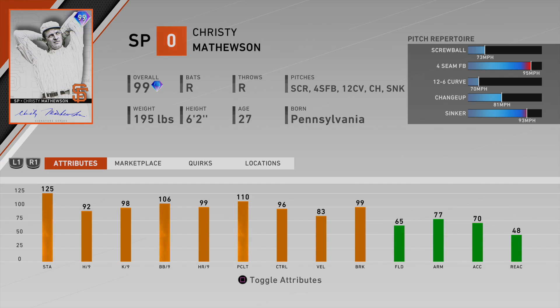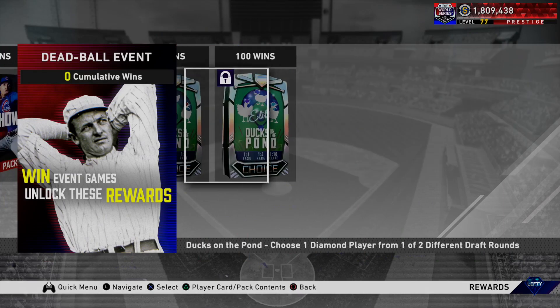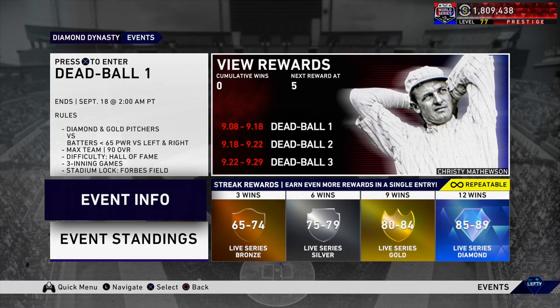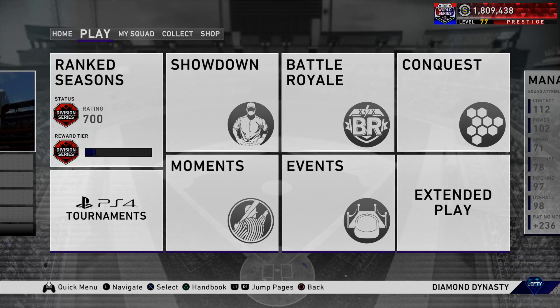125 stamina with 110 pitching clutch — those are two of the higher attributes I've seen in those categories. But the fact that he has a screwball primary, and a four-seam that's not really overpowering — he does have a sinker, which is good — his motion is just not good. I'd rather use Walter Johnson because he's got the velocity, more of a deceptive motion, and a primary pitch as a fastball. I just don't like using guys with looping curveballs as primary pitches — they'll just randomly hang. At 90 and 100 wins you get a couple Ducks on the Pond packs, one of which is an elite. I'm curious to see how the Dead Ball number two event is going to be released. Let me know what you guys think about these rewards.